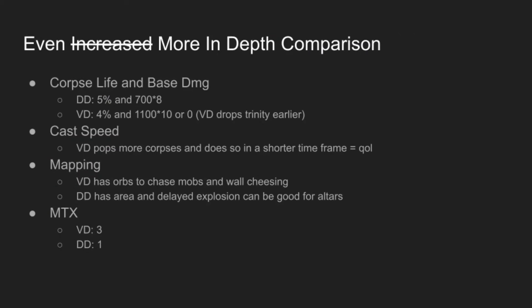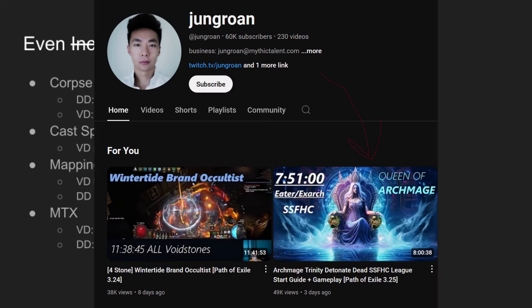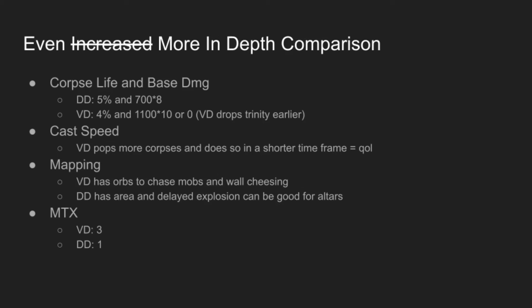Another negative would be base damage. DD has 1% more corpse life modifier than VD, which I think since we're scaling Archmage, it's less of a difference. But I think the big issue here is that once both builds scale to dropping Trinity — I'm assuming you're looking at Jungrun's build here — VD is going to drop it a little earlier. That's about it.